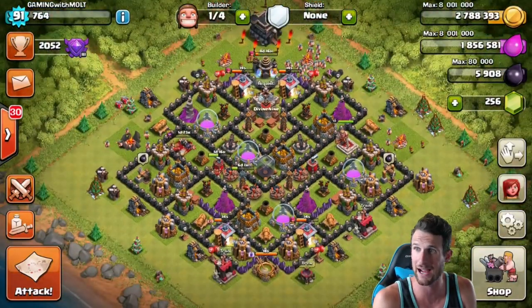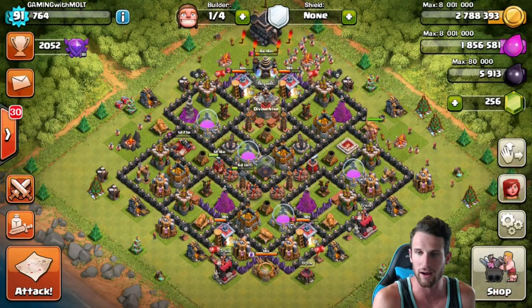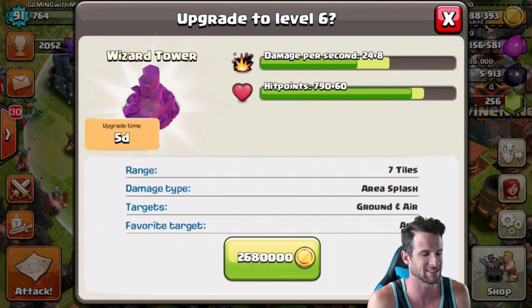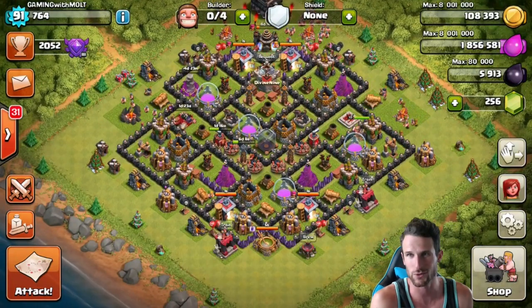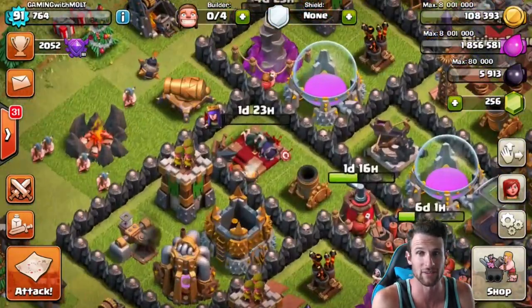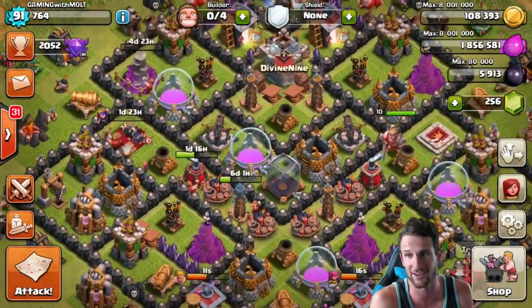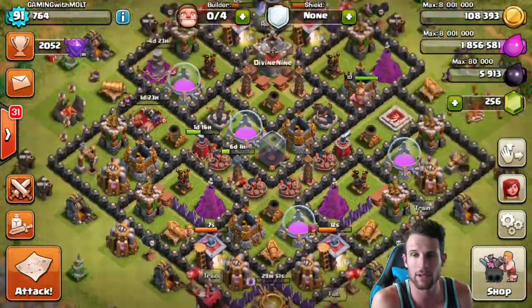Let's head on back and upgrade. I know this is gonna be a shorter video guys, but it's sweeter — you can watch the whole thing and consume it really well. We're going to upgrade our wizard tower now. Boom — five days, gonna be done, gonna be level 6. There we go, that is what I'm talking about. No more builders available for over a day and a half, so we've got our queen upgrading, our wizard tower, our air sweeper, and our tesla all doing work.